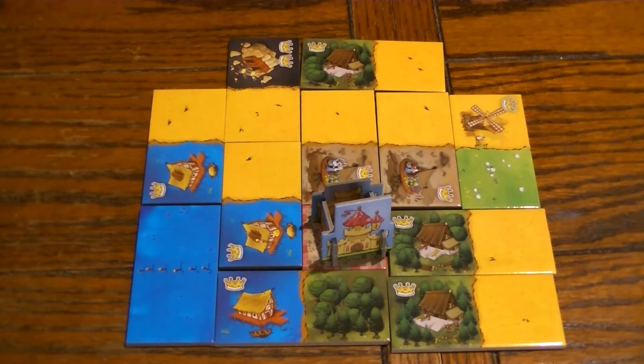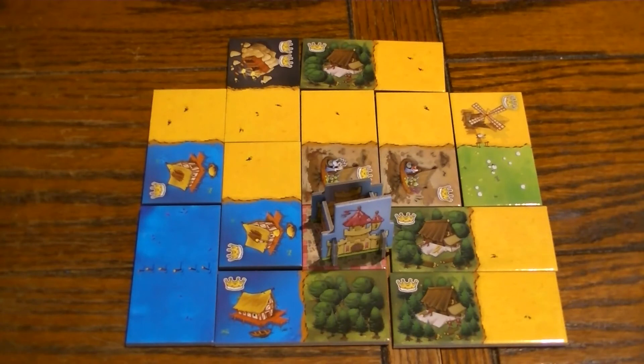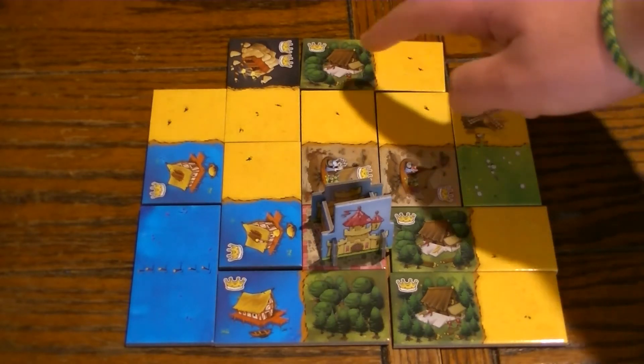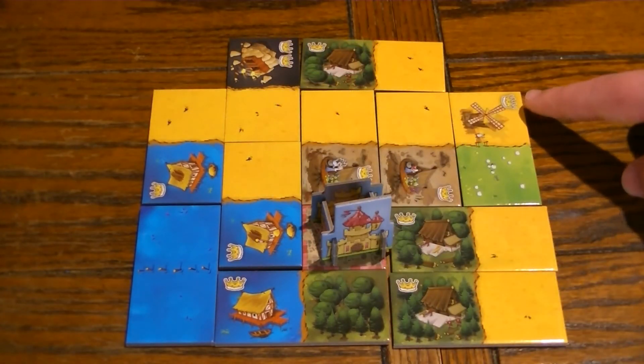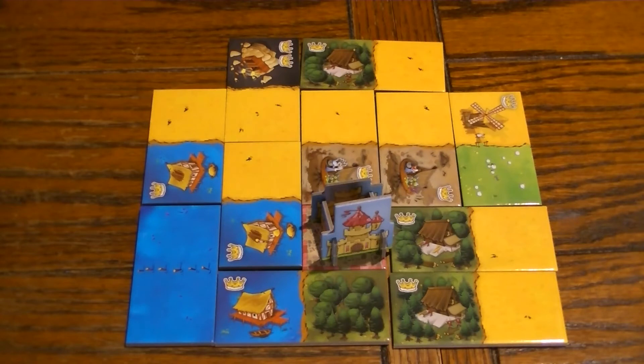There will be holes in your kingdom. Once all the dominoes have been drawn, placed, discarded, or used and there are no more in the box, you'll begin scoring. To score, identify different types of connected territories. Each territory needs at least one crown to score. Take the number of territory tile squares times the number of crowns in that grouping for your points. For example, a wheat grouping of 7 squares times 1 crown equals 7 points. A wheat grouping with no crown attached wouldn't score. Once you've taken all your groupings and multiplied crowns by squares, add up your totals for each territory to get your final score.